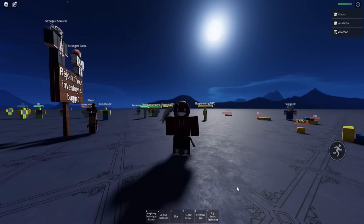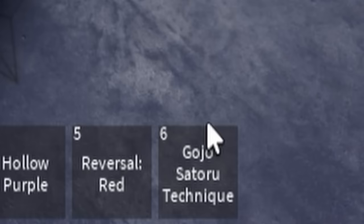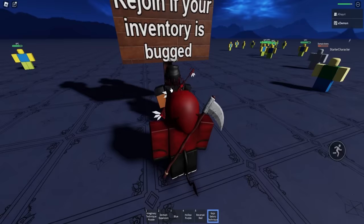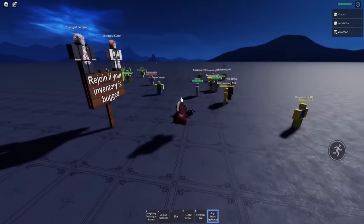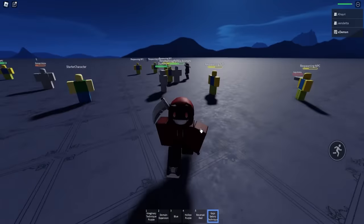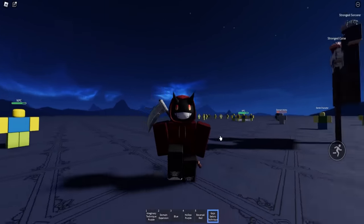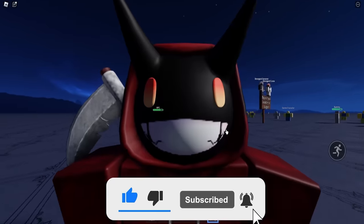The final move is apparently the strongest of them all and also the secret move we've been hunting for in this video — the Gojo Satoru Technique. Reversal Red but upside down. We just obliterated our friend — I don't think he's coming back. And that was me checking out a whole lot of Gojo movesets. Smash that like button and hit subscribe for more.